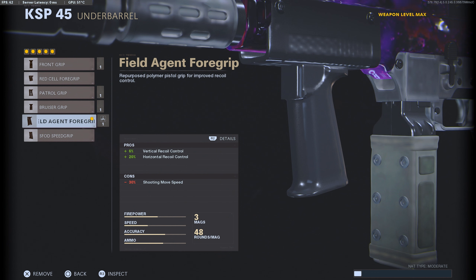For the underbarrel you want to run the Field Agent Grip. You're going to lose some shooting move speed, which I know isn't always great on SMGs, but trust me — you don't really notice it too much with this class, and you gain back that recoil control that we lost with the barrel.